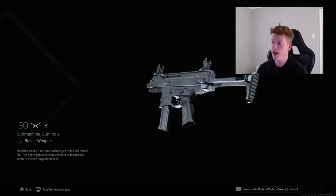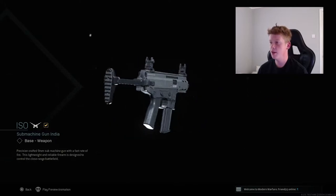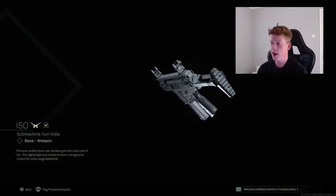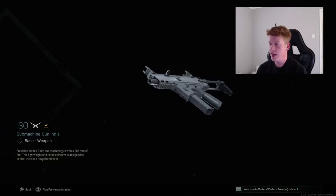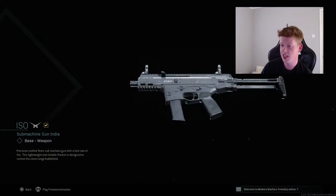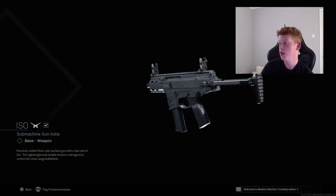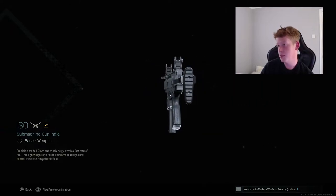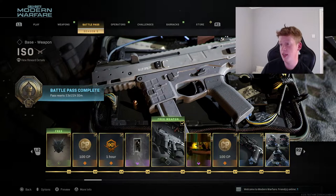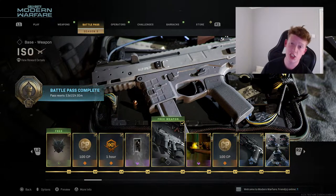We have a free weapon called the ISO. In my opinion this looks more like the Vector from the Modern Warfare 2 era than the Fennec was - I thought the Fennec was awful. It's described as a precision crafted 9mm SMG with a fast rate of fire - a lightweight and reliable firearm designed to control close range battlefield. I think this is going to be an absolute beast, more like the Vector than the Fennec. Only time will tell.